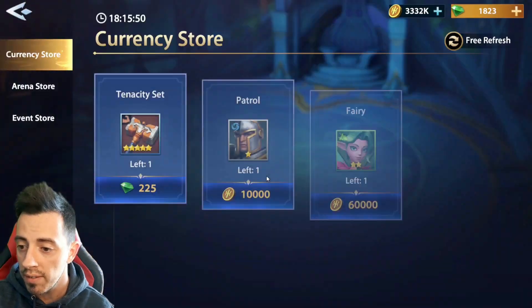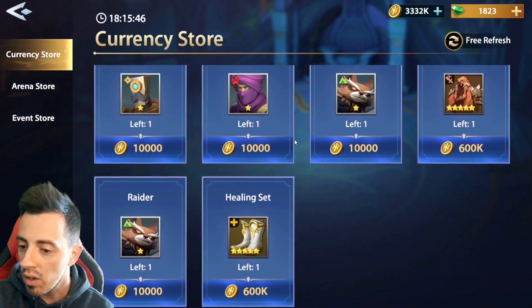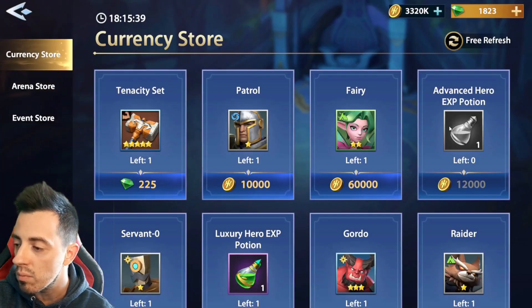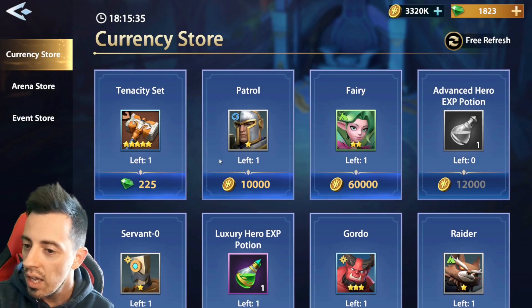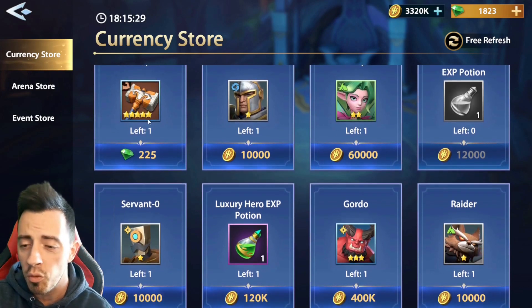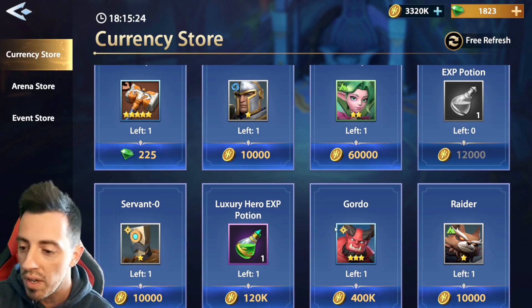So then you have the market. You can refresh it every day a couple of times — the first one is free. You can buy some potions here if you get some coins. But if you are free-to-play, maybe don't buy it because it's a bit expensive. I don't recommend you to spend gems on stuff here in the market because it's very, very expensive, and the stuff here is garbage.